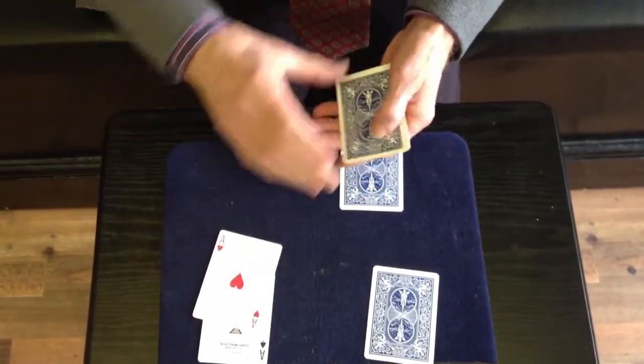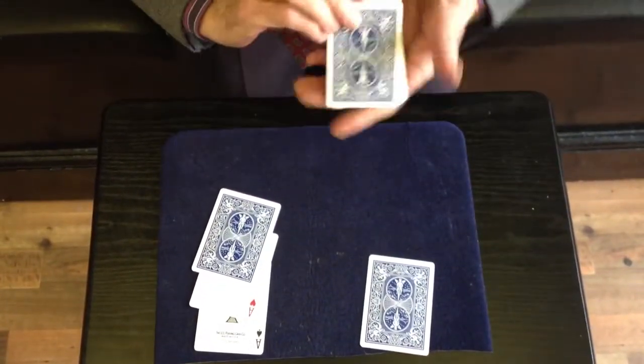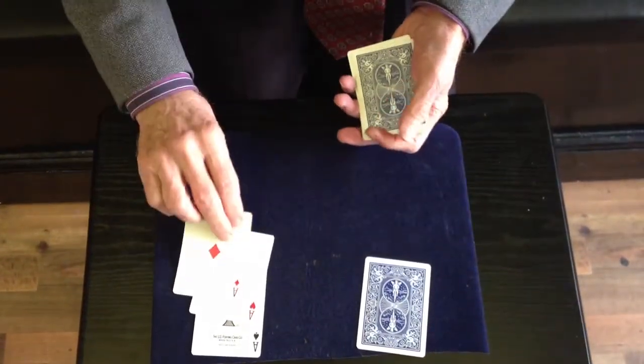It begins with a spot card down there. Let me bring this spot card and put it there. This ace I will put in the middle. Go through the hands once, a little bit of a magical gesture — and it's vanished. And it is now over there.